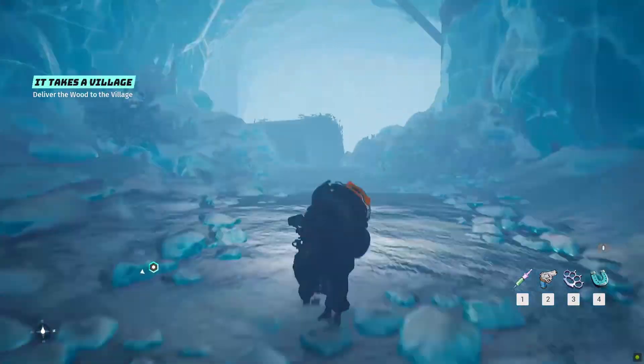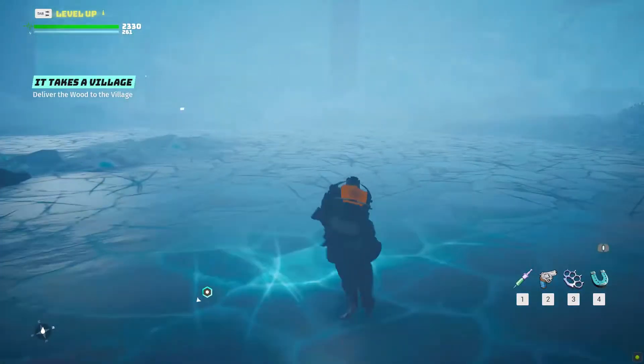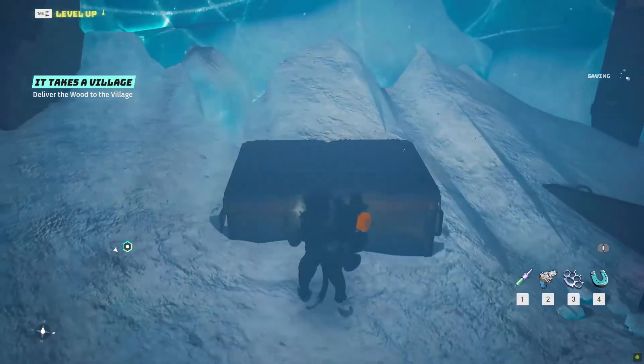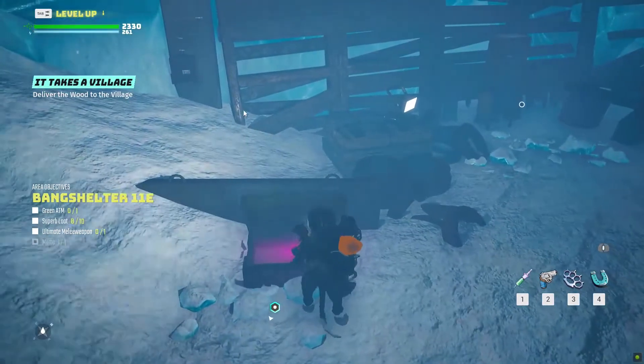Here you have to turn to the left, where at the end of the corridor you have to defeat a boss, while at the end of the room you can find a research area, where on the left you can find a dumpster containing the first Superb Loot. On the right from it, there is a chest with the second.